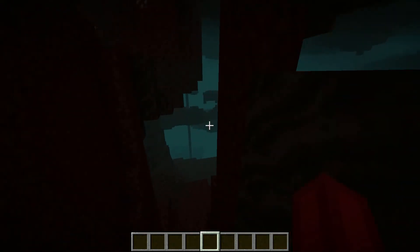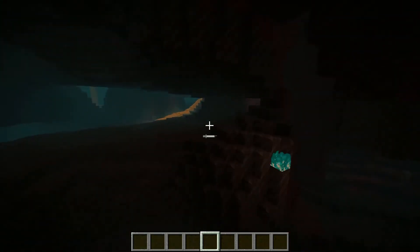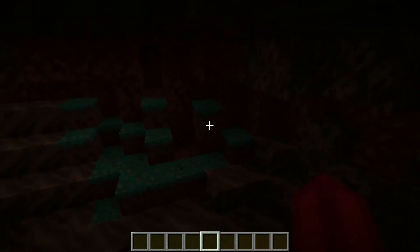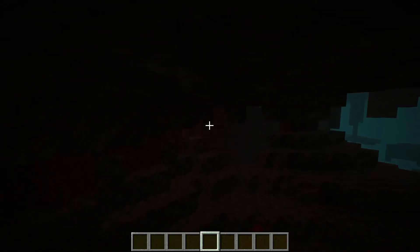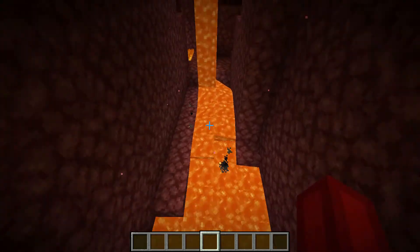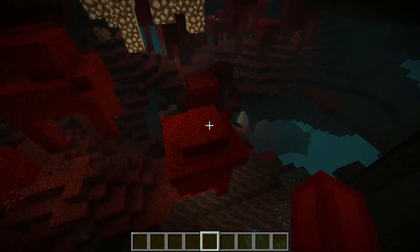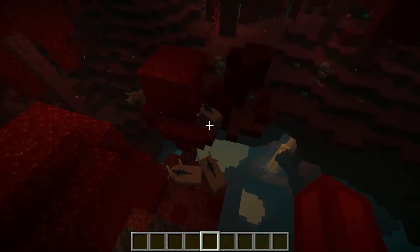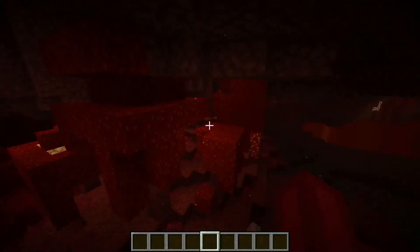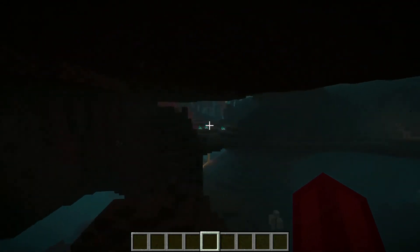Let me end the video in the blue forest. Over here we have soul soil — that's what it's called. And nether wart blocks now spawn naturally at the tops of the trees — that could be pretty helpful. I guess you don't really need to farm nether wart anymore if you can just get it here. These weeping vines also look awesome.